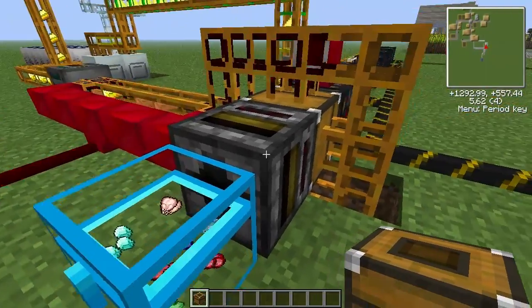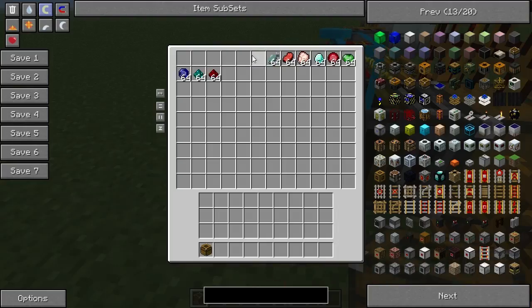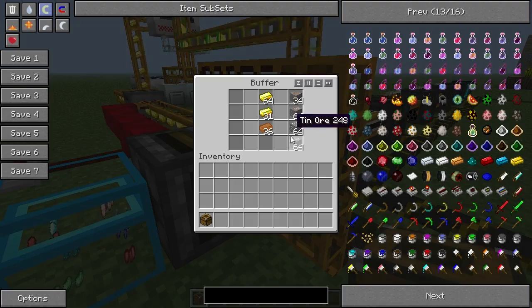Right here I can see the filter is not extracting anything from this chest because the buffer is full.